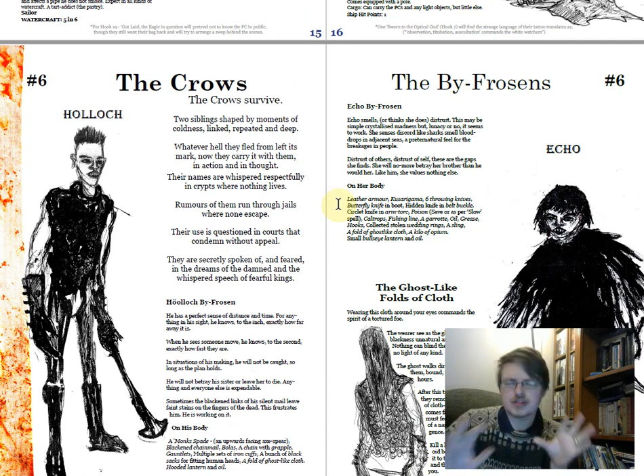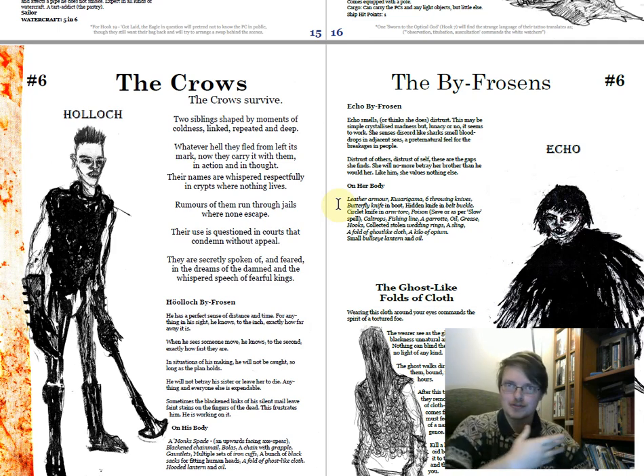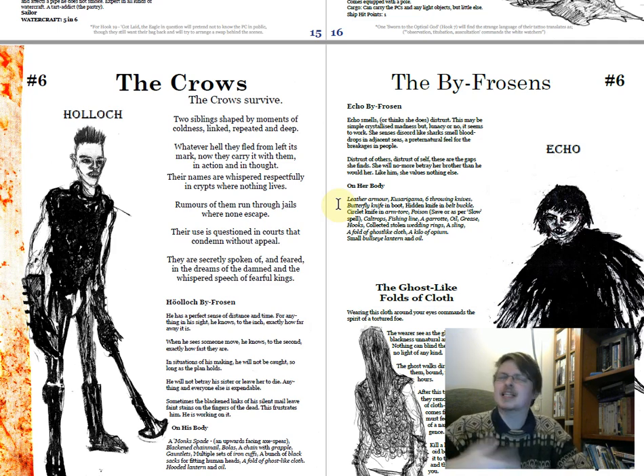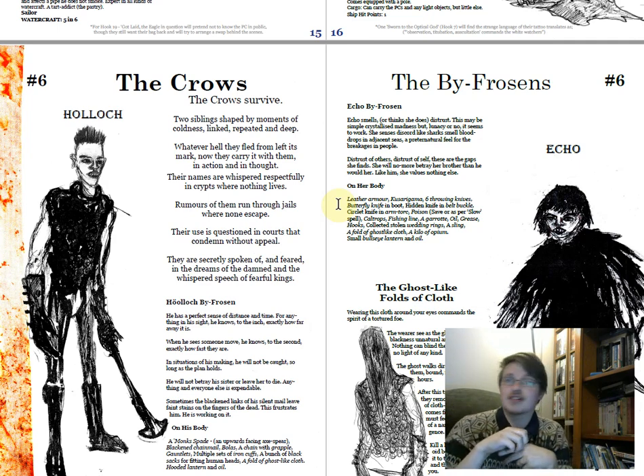Then you get the Crows — the real rival party — who start by killing the apparent rival party. You also get the golems, these weird polyhedral-headed creatures connected to the dam, part of its lock system. There's an issue where there's no summary lists of these things — layout improvements via extensivity rather than intensivity — but nonetheless the Crows are great, the Crows are awful, the Crows survive.